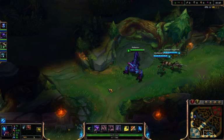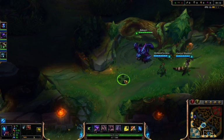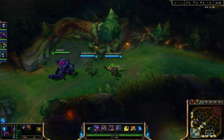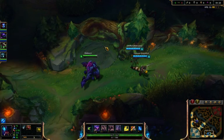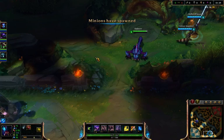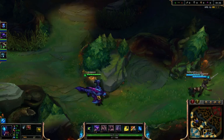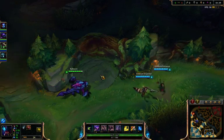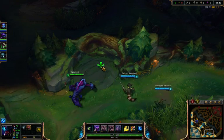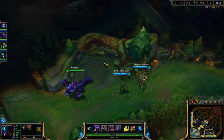So, waiting for the golem to spawn. The jungle is alongside a role I feel least good with. This new champion is primarily a jungler, but that might be a good reason to learn the jungle. I don't know the exact path, but I think I'm supposed to go mini golems, then wraith chickens, then red and then blue.